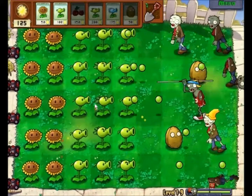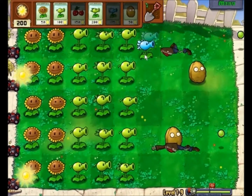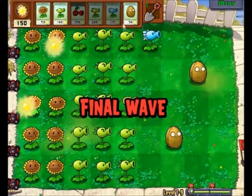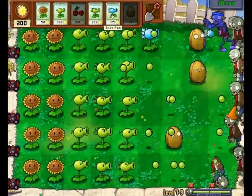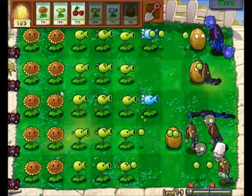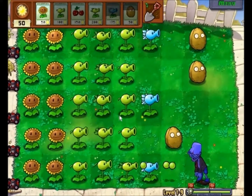Now we're making a decent amount of sun. I hope it's enough to keep up. I really want these Snow Peas — they're probably the best. We're already at the end. I hope these defenses are good enough. Snow Pea again — gonna use them on ones that don't have Walnuts. I can always use the Cherry Bombs, it's not a big deal. That was much better than I expected.